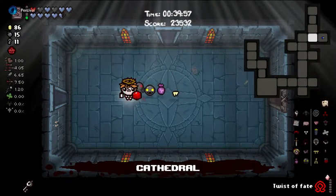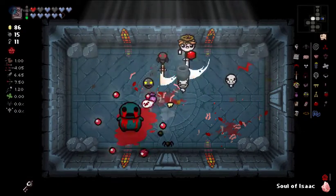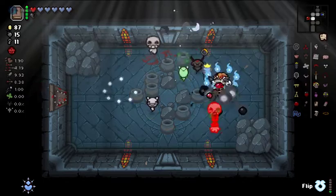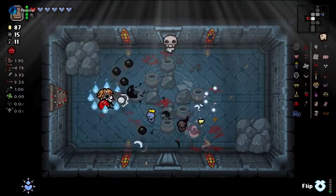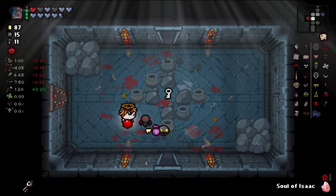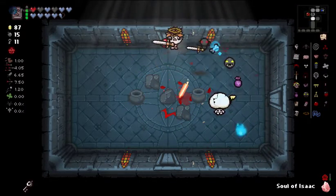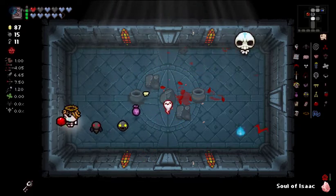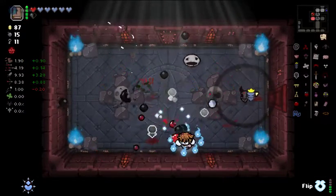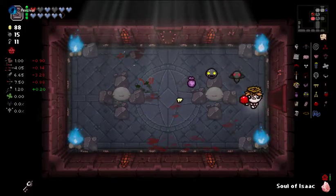If I were the boss room, where would I be? Definitely all the way in the bottom right corner. It's a good thing we have Beth's Essence to help protect us. He's holy bony. We're gonna try not to fight him, we're just gonna use Purgatory.